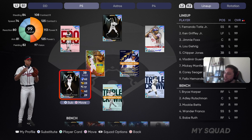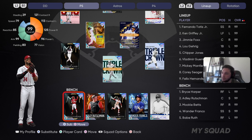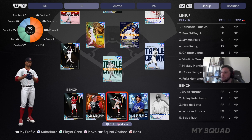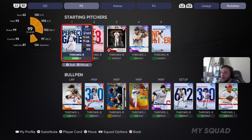Chipper Jones maxed out hitting — this team should just go off. Jimmy Foxx behind the dish at P5. On our bench: Harper maxed out, Adley Rutschman just about maxed out, Mookie Betts — you guys know what's good — Wander Franco, and then big Babe Ruth, all P5.